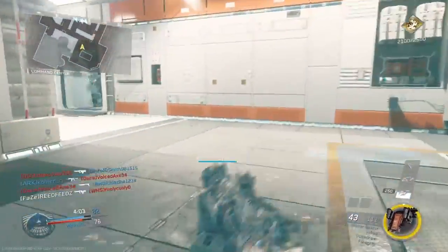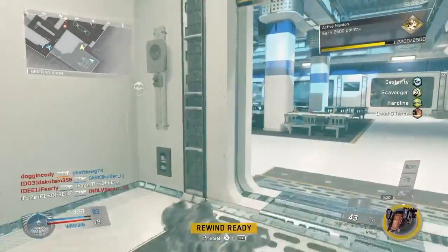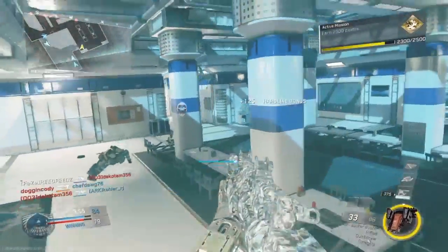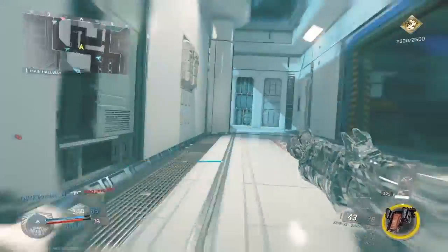The only reason my KD is that way is because I'm going for solar camo. Snipers would drop my KD down to like a 1.0. When I was a 1.0 I was in the high 1.1s. Hardcore Dom — I have way more deaths than kills, again because of solar camo.